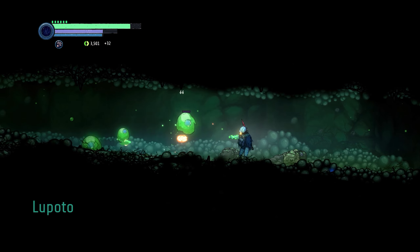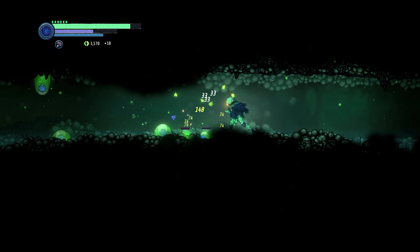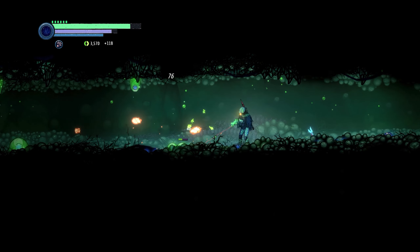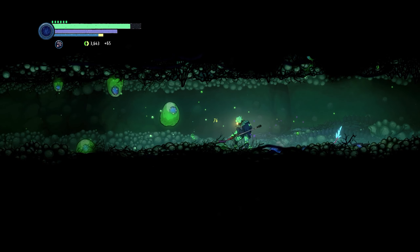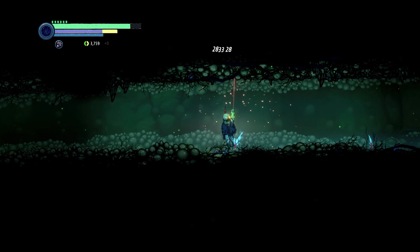From the save point, jump up to the room above and kill the blobs to the best of your abilities. Collect your Nanogel and drop down and jump up again to rinse and repeat. The cool thing is that for some reason, this screen switching resets this set of enemies, unlike other enemies that need you to rest on the save point.